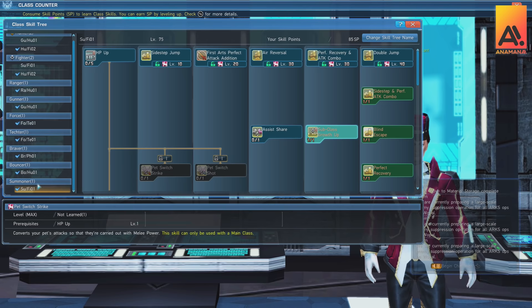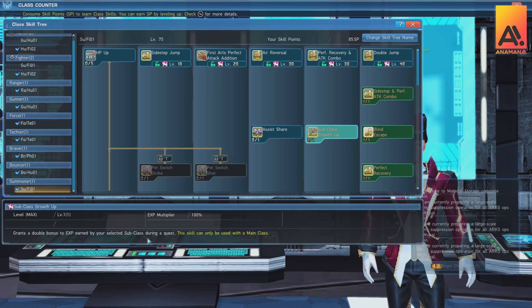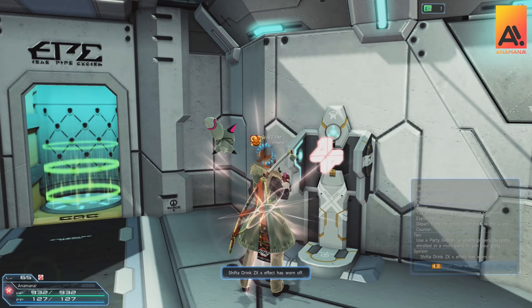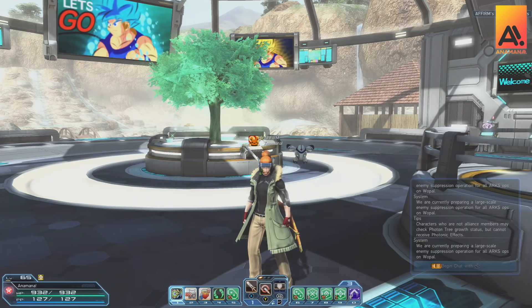For base experience boosts, the main one useful at level 20 is summoner as your subclass, giving a bonus 100% experience purely for your subclass if summoner is your main class. Running very hard advanced quests alongside that will get you even more experience. Always take a drink before going on a mission — with premium, you get a bonus effect. I recommend the Shifter ZX drink or the 1200 meseta drink, as you have a chance of getting the premium experience-up bonus. This is just another benefit of premium.